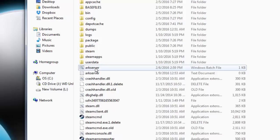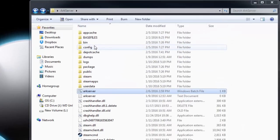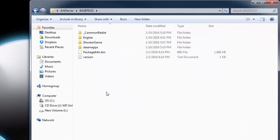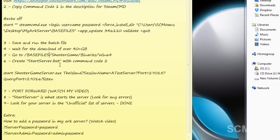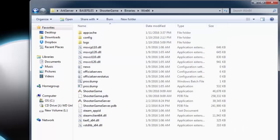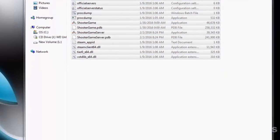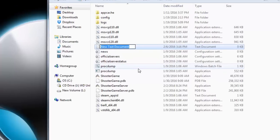Now we're going to create a 'start server.bat' file. Remember, the update server file updates your server — it does not start it. You need a separate command to start the server. Navigate into your base files folder, then go to ShooterGame, then Binaries, then Win64. This is where you will start your server. Right-click, create a new text document, and name it 'start server.' We'll save it as a .bat file when we save it.